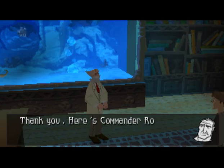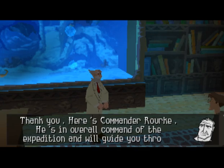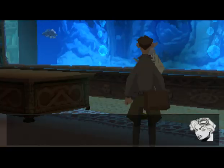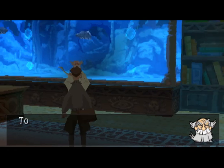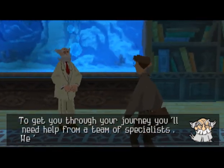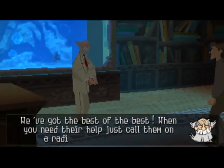Thank you! Here's Commander Rourke. He's in overall command of the expedition and will guide you through any problems you may encounter. Lieutenant Helga Sinclair — the expedition's second in command. To get you through your journey, you'll need help from a team of specialists. We've got the best of the best. When you need their help, just call them on the radio. Here's the team.